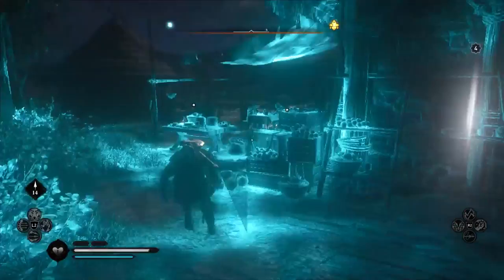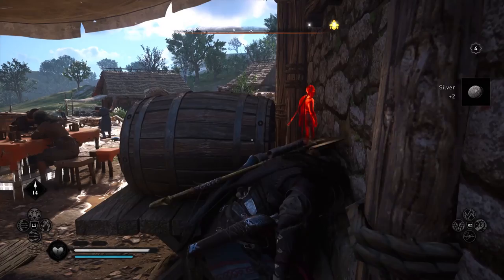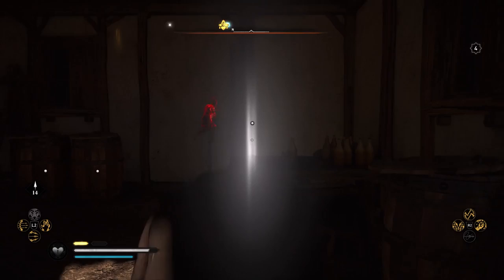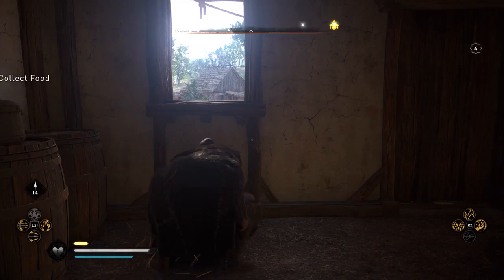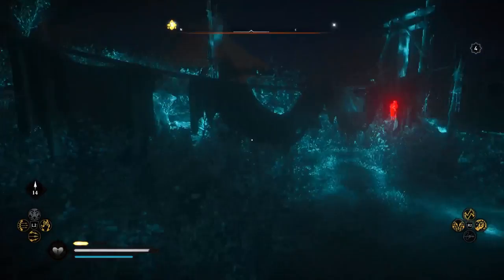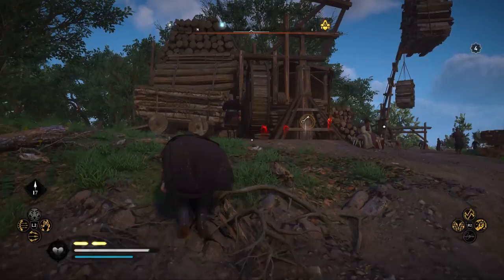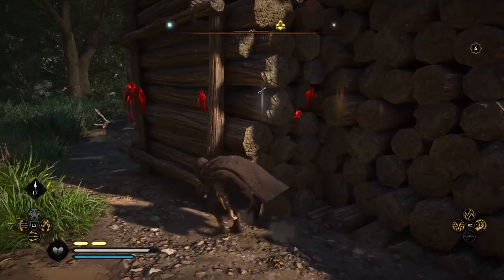Let's try to get as stealthy as we can. The first key is just a little bit south of the main house. There is a guy who stands in front and protects the house — we're going to assassinate him. There's a window you can climb through. We've killed that guy, climbed through the window, and there is a key — grab the key. There are two chest keys total, so this is the first one. We'll go out this window so we don't get the attention of the other guy who's looking for us.